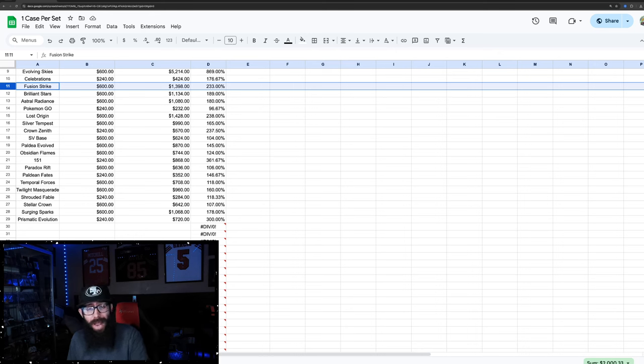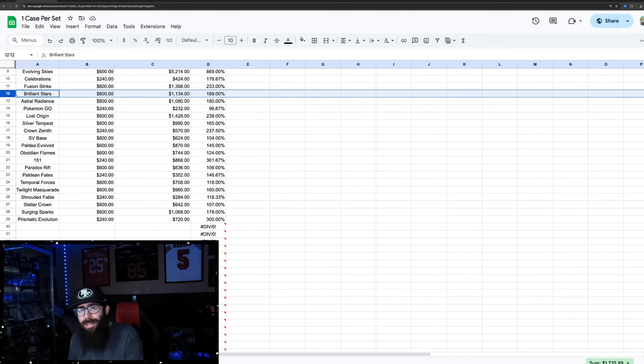I know for a fact that Fusion Strike was really cheap for a while. It's kind of what happens in this space — a lot of times people don't like the sets until they're valuable. That's fairly common. You'd be at almost $1,400 currently for a Fusion Strike case. I was going off TCG Player pricing and you might be able to find cases slightly cheaper.